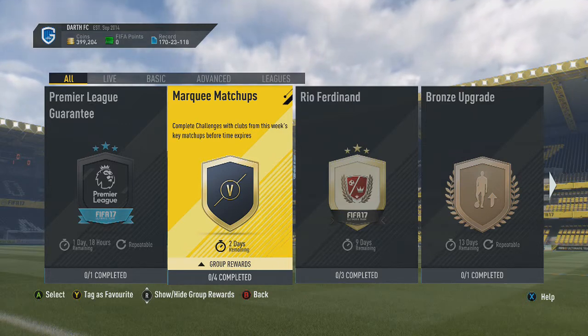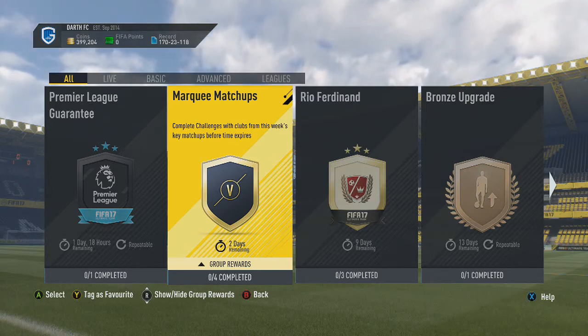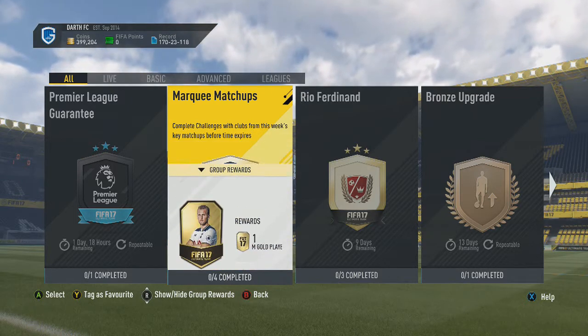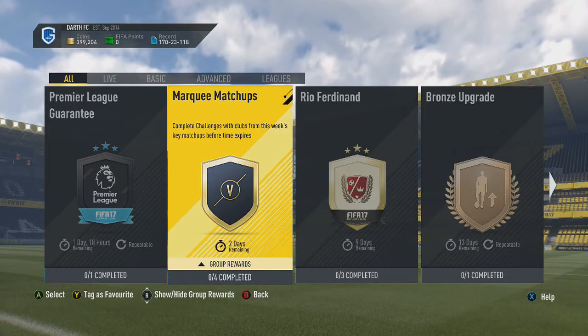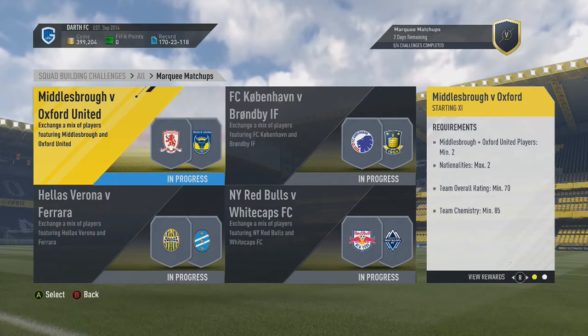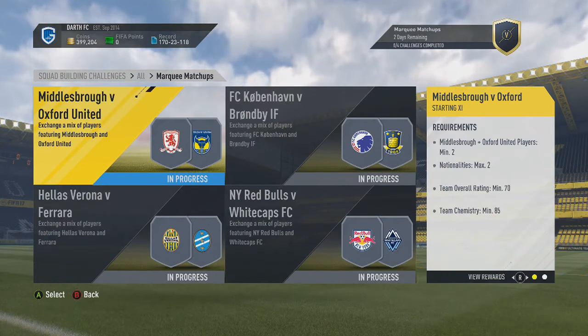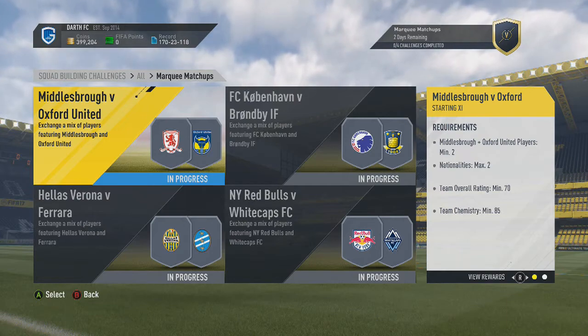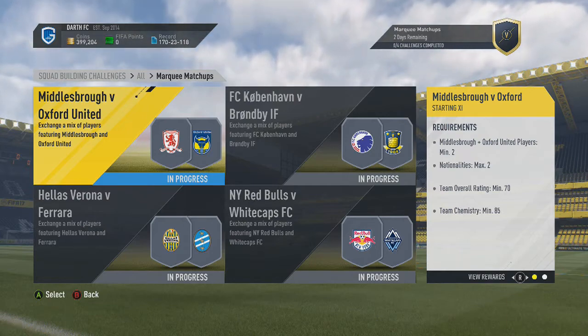Hey guys, what's up? DaftyG117 here and welcome back to another FIFA 17 video. In today's video I'm going to be showing you how to complete the new Marquee Matchups SBC, which is kind of weird because the previous one just ran out and then this one's out straight away. But I'm not complaining — probably the cheapest Marquee Matchups ever. You can do every single team in here for 2,200 coins, but you do have to be a little bit patient to snipe a couple of players for that.